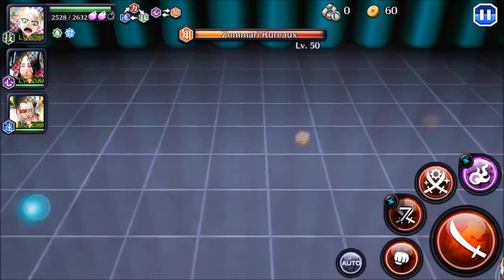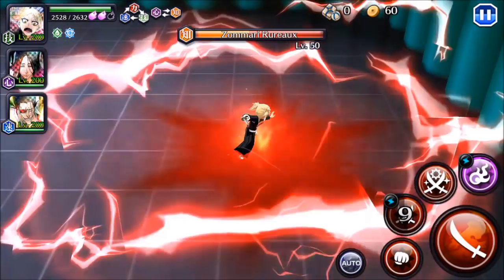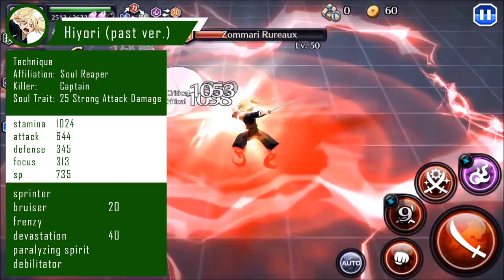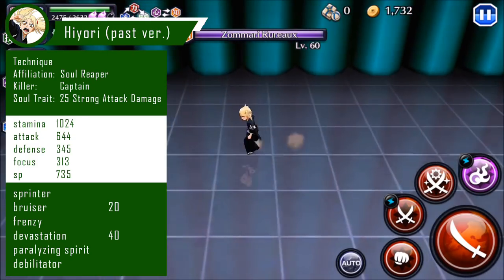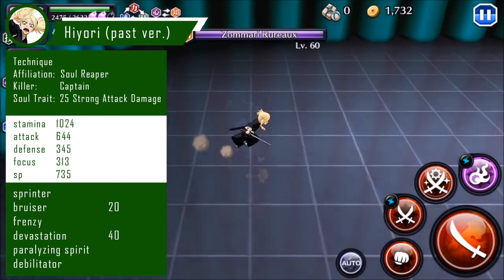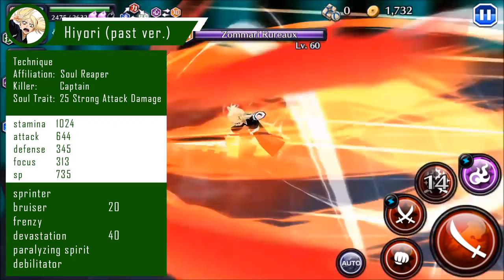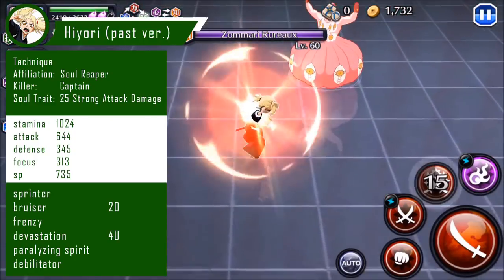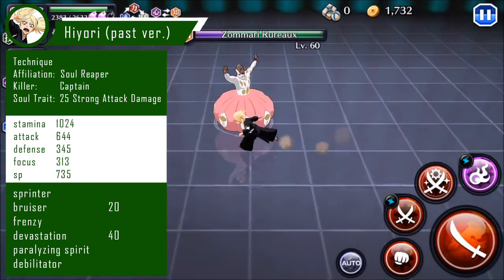Let's get started. We'll take a quick look at her numerical data, just real quick. She's a Technique Green character with the affiliation Soul Reaper. Her killer is Captain, which is good for PvP and boss fights, and she does have an upgraded Soul trait of 25 strong attack damage, which is perhaps the most attractive thing about this character. Statistically, she is definitely geared for strong attack damage. She has a very high spiritual pressure of 735. The attack is okay, and the rest of the numbers are pretty standard for a strong attack character.